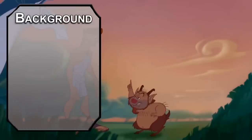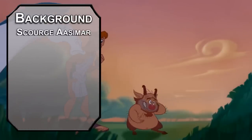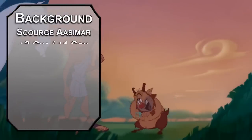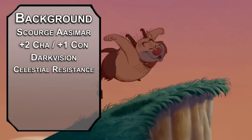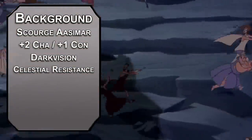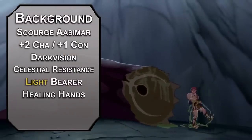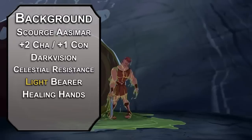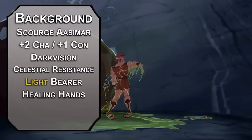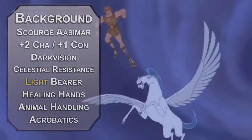If we're sticking to the original myth, you're a half god on your father's side, so we'll go for Aasimar, specifically a Scourge Aasimar, as you never grow wings. You get plus two charisma and plus one constitution, 60 feet of darkvision, celestial resistance for resistance to radiant and necrotic damage, Lightbearer for the light cantrip, and Healing Hands, letting you heal someone an amount equal to your level as an action once per long rest, in case your girlfriend gets captured by the Lord of the Underworld — it happens. For your background, take Folk Hero for animal handling skill and swap survival for acrobatics; it's more useful for you.